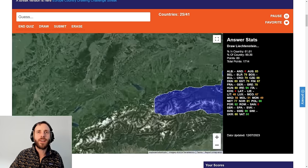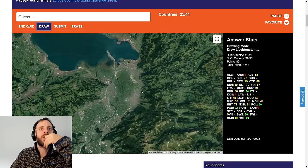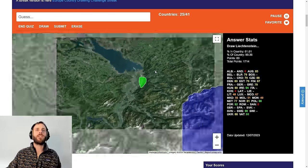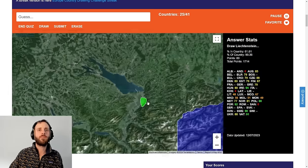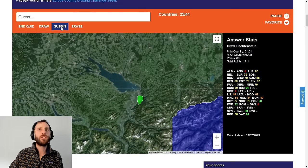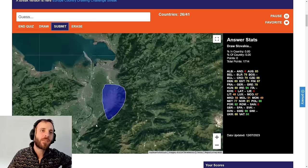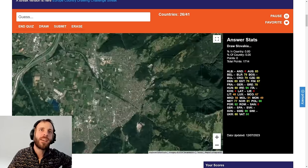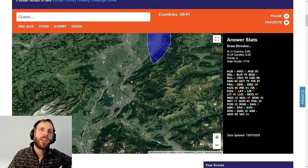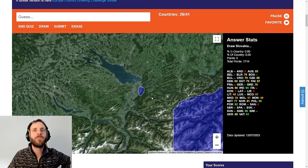Liechtenstein. This could be another bad one. I'm going to say that it's here. Something like that — I think that's where it is. And if it's not, it's somewhere similar looking. Zero. So I've got the wrong spot. Is it there? Could be there. Could be neither. Let me know — it borders Austria for a start.